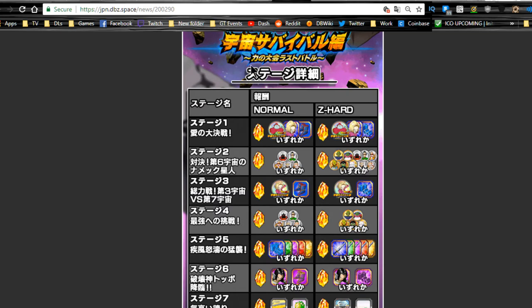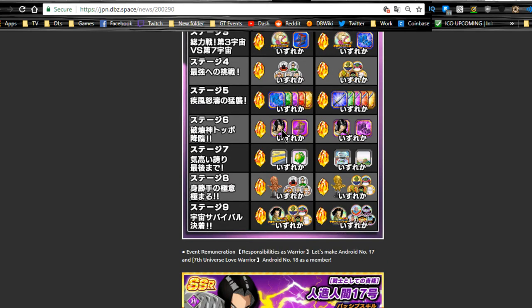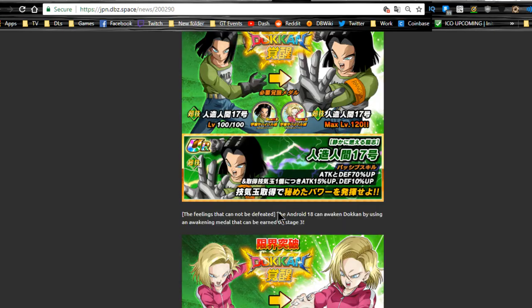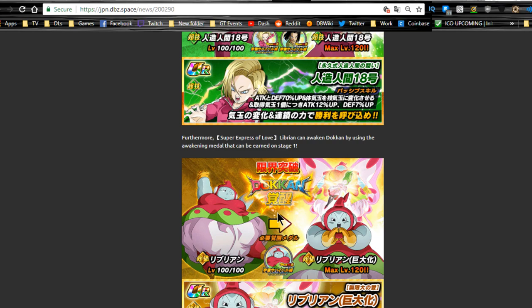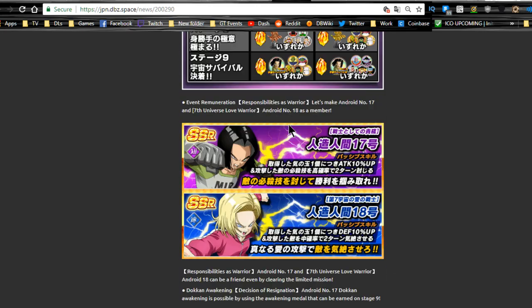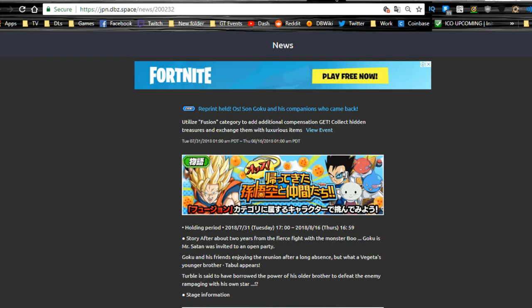In this event, Ribrianne medals are on stage 1, the Android 18 card drops from stage 1, Android 18 medals are on stage 3, Android 17 card is on stage 6, and Android 17 medals are on stage 9. I did a full review on these guys — go check that out. The 17 is definitely worth the Dokkan awakenings; Ribrianne is decent for a Peppy Gals team now that she's a TUR. At minimum, get the free-to-play stuff Dokkan awakened and have the medals ready for the summonable SSRs. That runs until 8/16.